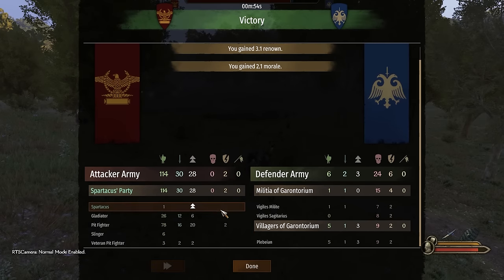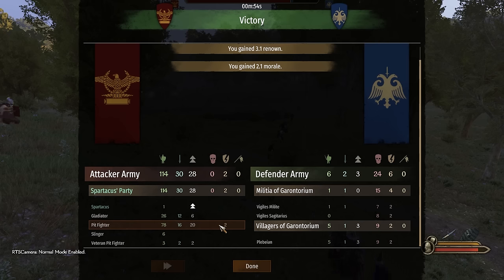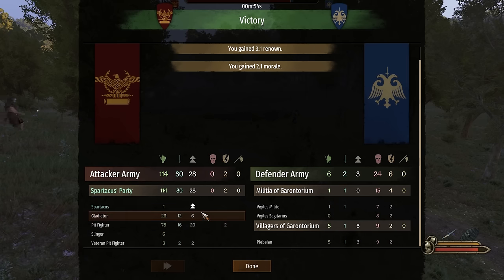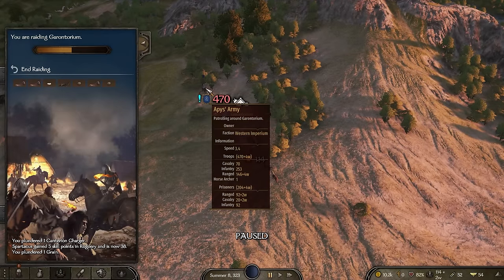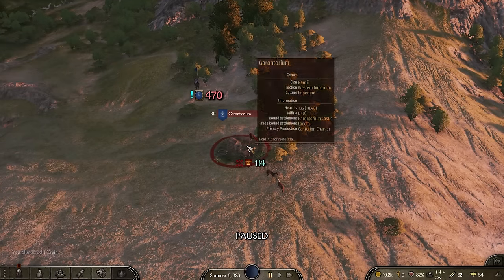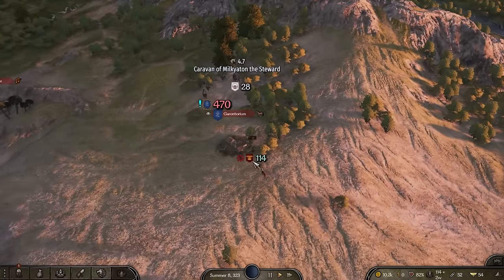We did have two soldiers injured because they shot us at the beginning with those flaming arrows, but they are not dead - they are gladiators, they don't die that easily. Now we have our first Roman army coming to attack us. Let's go ahead and end the raiding and try to get back - we might not be able to regroup in time but we'll see if we can escape.